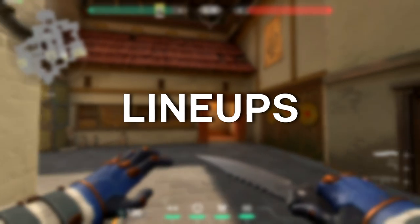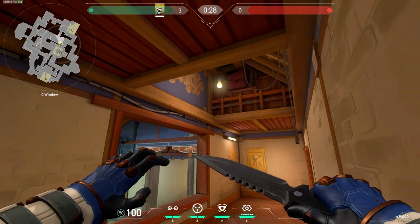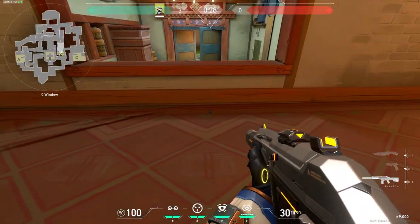Now I'll show you how to throw these cages and trips. For the first cage, go into the corner in garage, aim at the light bulb, and simply throw your cage. It will land perfectly on that ledge at the top. That's pretty much it for that cage.